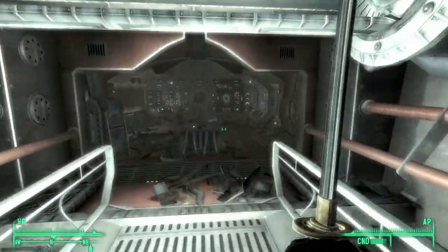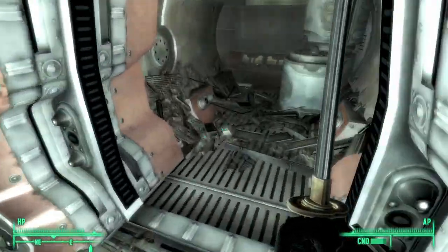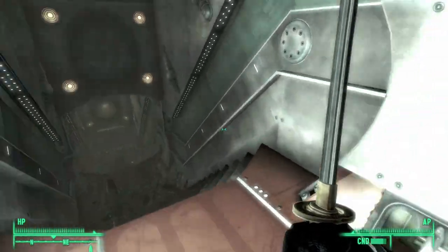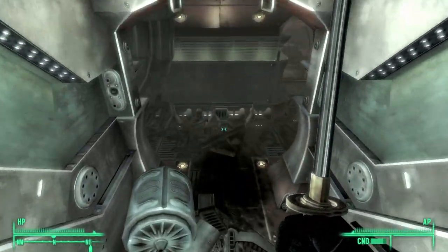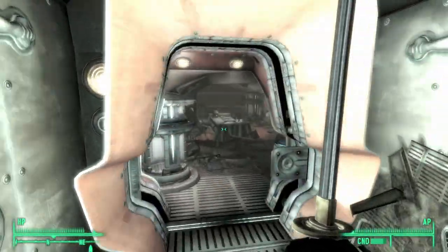Hi, I'm Mo and I'm trapped in Fallout. Today I'm going to show you how to get your hands on the Samurai Sword, a unique weapon that you can get in the Mothership Zeta DLC in Fallout 3.